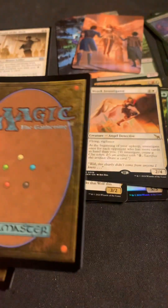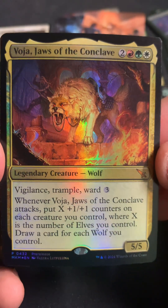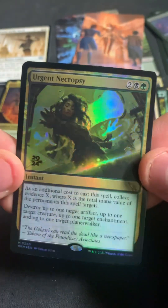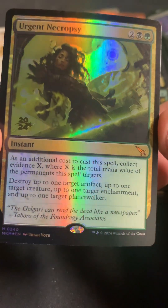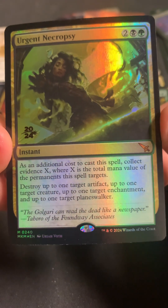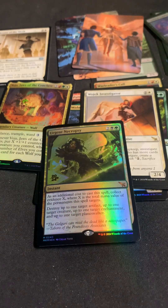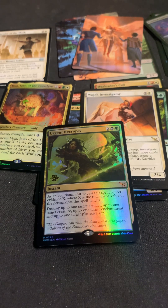We got our punch out — got our secondary promo, which is a Vosia, Jaws of the Conclave. Let's hope it's a good promo for a change. Urgent Necropathy — so it's a mythic, but one of the worst mythics I think. It is a variation — a Decimate-type thing. Not sure how well that will do; could be a very strong card, but also could just be kind of very meh.